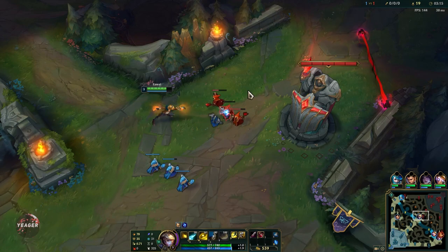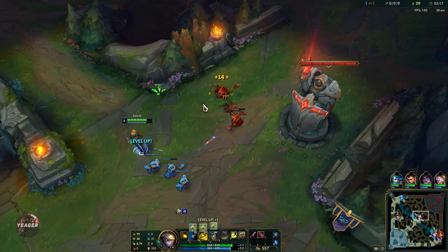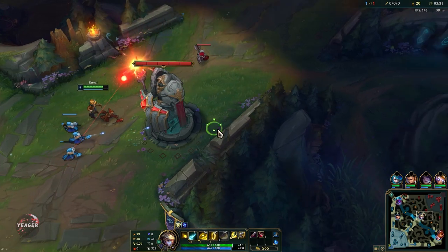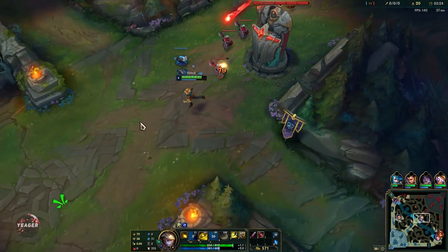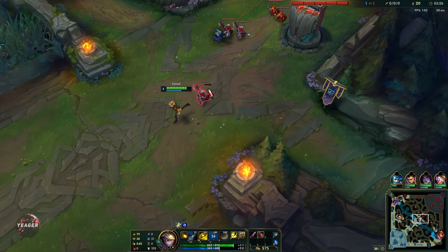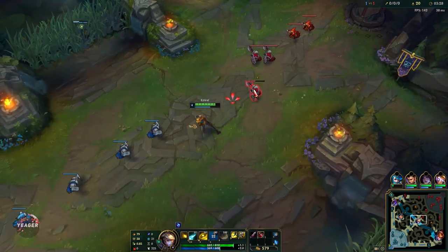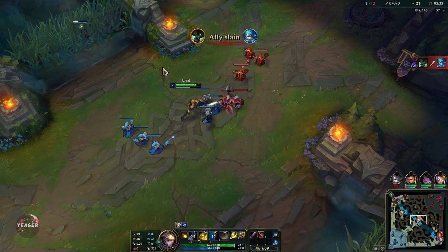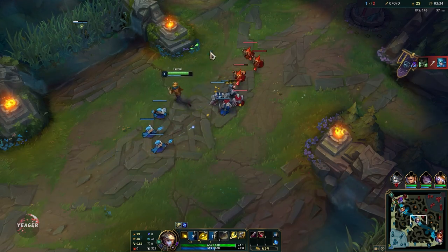Your W can mark an enemy champion, a monster, or a structure like a tower. You can then detonate it with an auto attack or an ability to deal bonus damage. If you detonate that W with an ability, you will also get the mana refunded plus some extra mana on top of that.